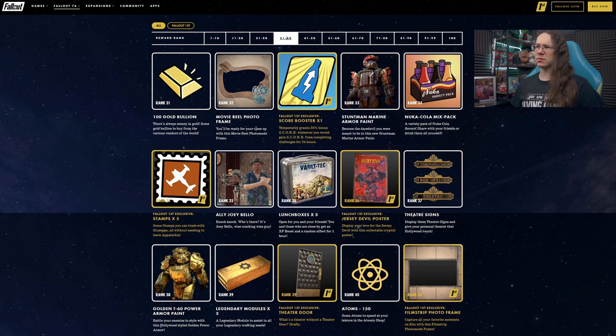At rank 32 we have a photo frame — not bothered about that. And a score boost for Fallout 1st players. The Marine Armor paint comes in at 33 — that's a bit weird looking, but Marine Armor always is.